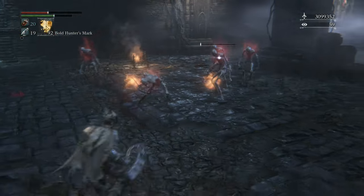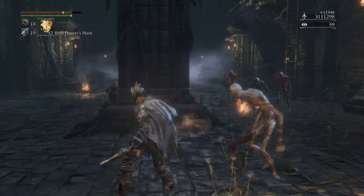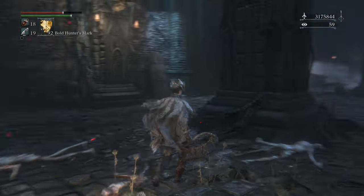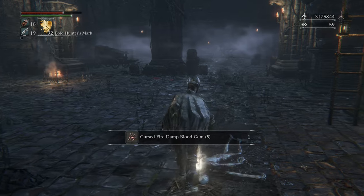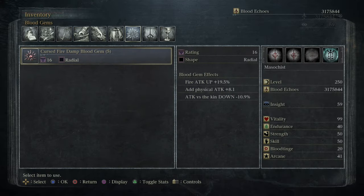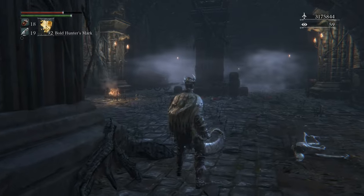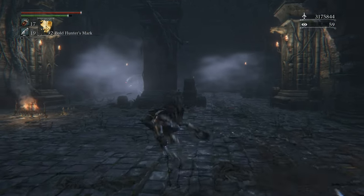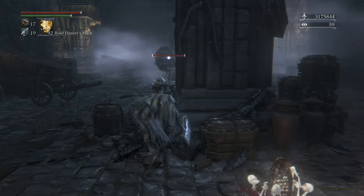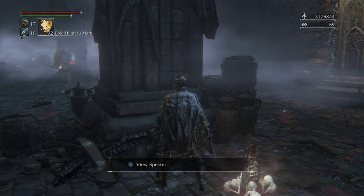Oh okay, that's a lot of damage right off the bat. Okay, we're okay - that was a lot of damage. A cursed fire damp blood gem - that's actually not a bad one, that's a pretty good gem right there. Although it's not what we're after; we're after the gem off of big boy up there. I have no idea what the curse is here but it looks like something with attack speed.